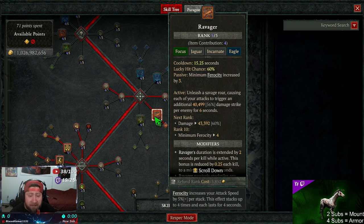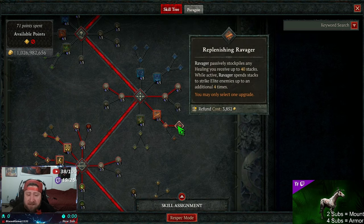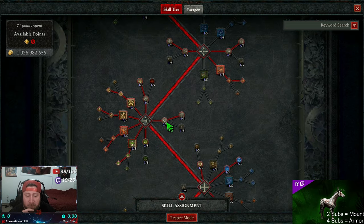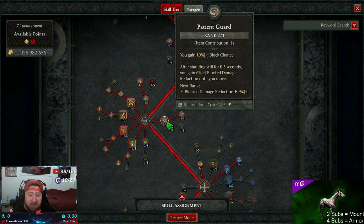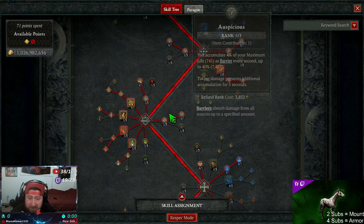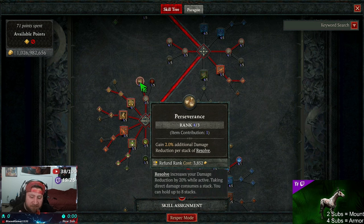We also get Unrestrained Power so while we're unstoppable we deal more damage. Then, just like the majority of Spirit Born builds, we got Ravager into Replenish — this gives us 40 stacks and allows us to do more damage, which is fantastic. Then we grab Patient Guard for more block chance — the more block chance we have gives us more damage. We got Auspicious so we get a barrier, which is very important because we need a barrier not only to survive but for some more damage, since we do not care about resistances at all in this build.